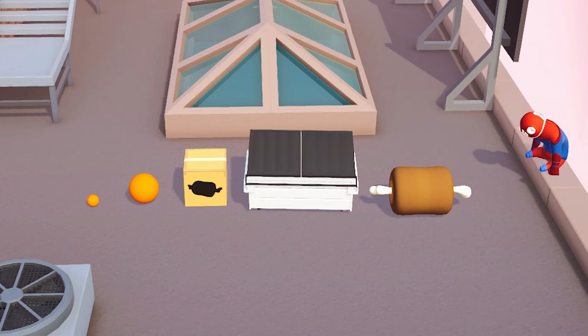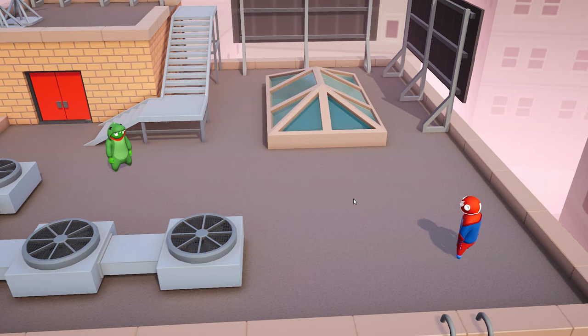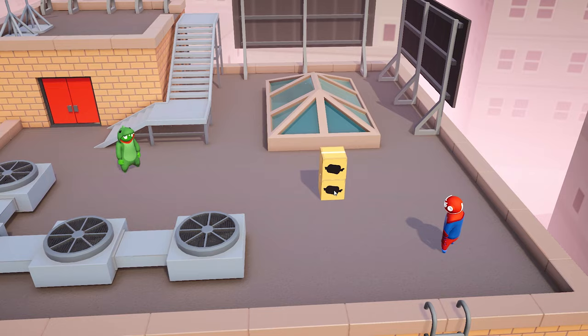Here you can see all the items that you can spawn in Gang Beasts. There is a small ball, a bigger ball, a cardboard box, a dumpster, and a piece of meat. Underneath each item you can see a number — that's the number you're gonna have to press on your keyboard to spawn the item.